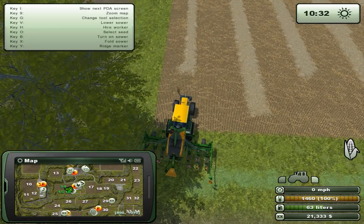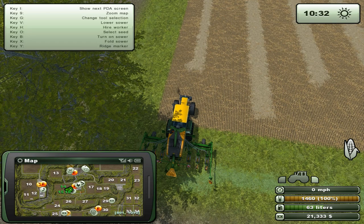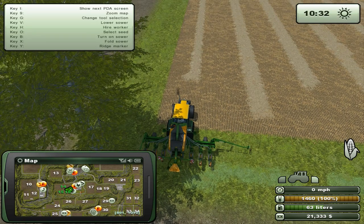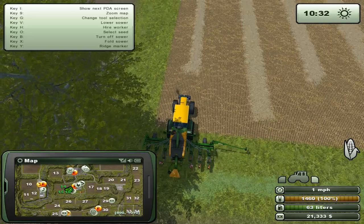We've got corn selected as our seed, and there's a rich marker. Let's see how that works - left, right, okay. Turn on the sower, go to drive speed one for a start and see if it works.